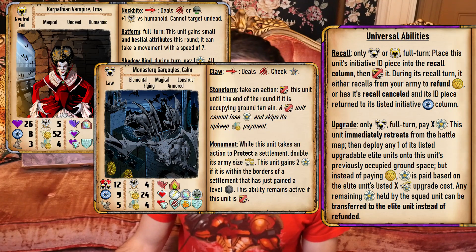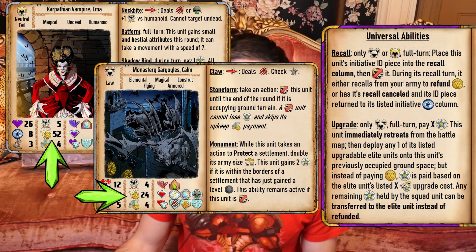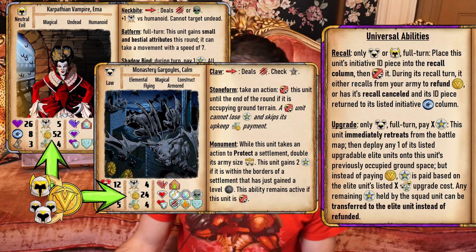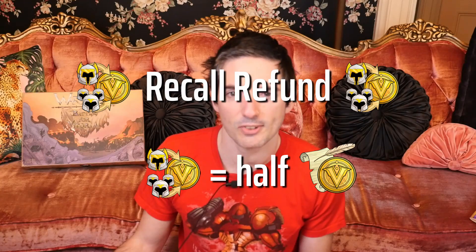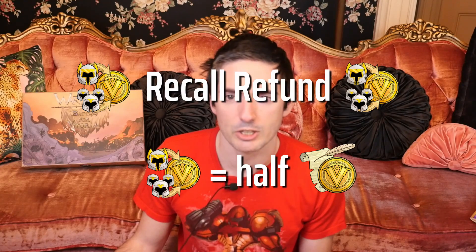By performing a recall, the player can return deployed units back to the recruitment bins while reclaiming a portion of gold based on half of the recalled unit's deployment cost. This refunded gold is also known as a recall refund. The player will always collect this refund gold regardless of how the successfully recalled unit was initially deployed.